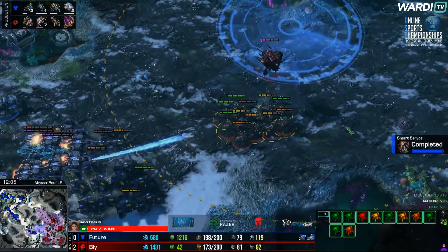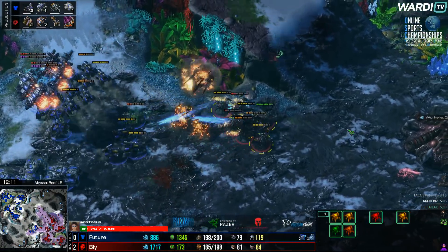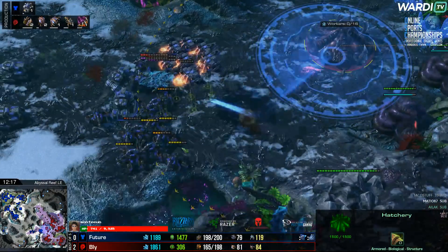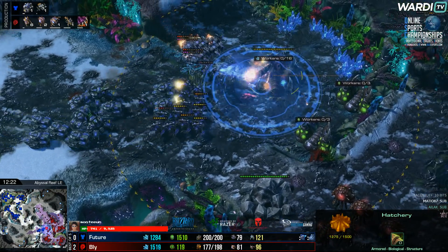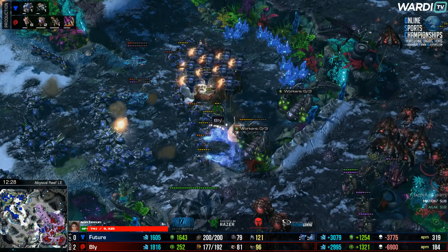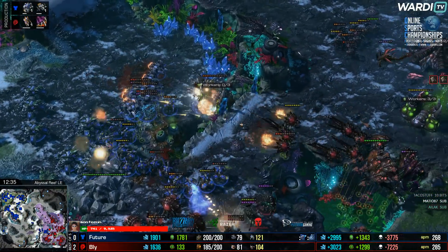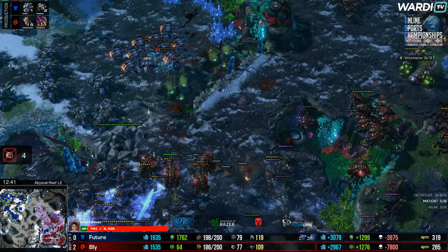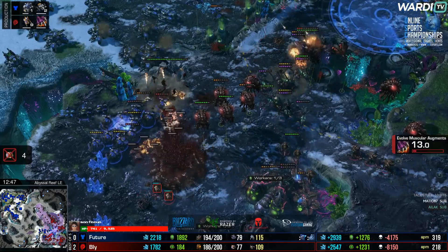Heartless Den coming up from Bly, set up in the main base. Roaches pulling back to the right hand side. Banshees of Future into the centre, hellions working their way through those rocks — continuing to open up this position and the chance to push more easily across the map. The Greater Spire is finished — Broodlords can now morph, so Future will not hit pre-Broodlords. Does he even have an anti-Broodlord force? Not really — nine Vikings but ten corruptors. Hellions roasting through a few roaches — another scan on the low ground hatch. Future denying the hatchery, and it goes down. Vikings in the sky getting kills on corruptors. Hellbats pushing toward the natural expansion.